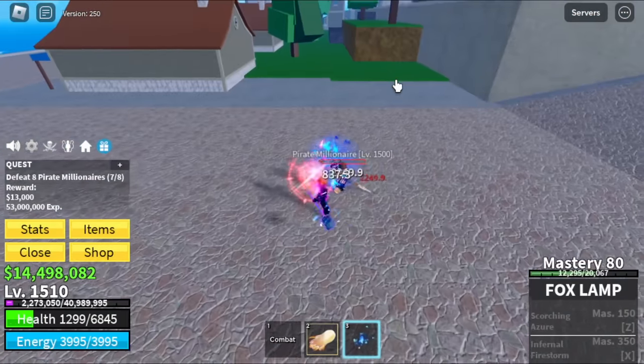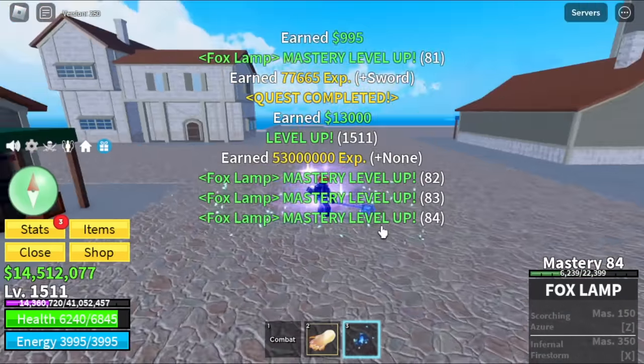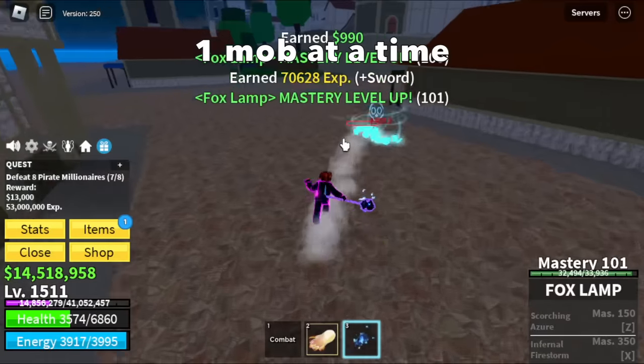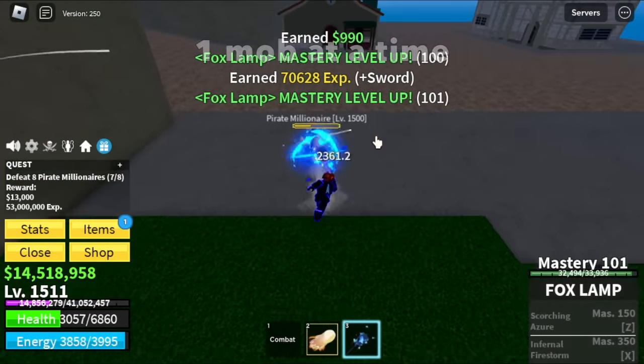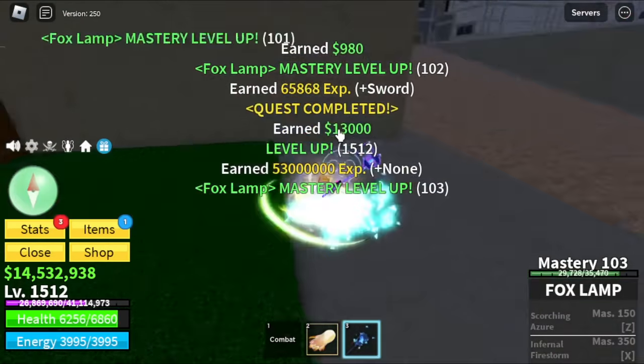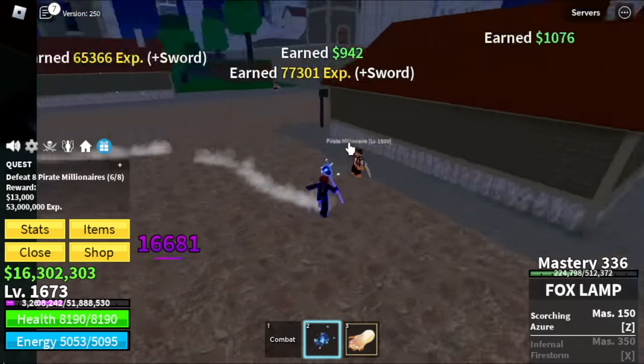We have two skills for this sword. First up is Scorching Azuri at Mastery 150, and Infernal Firestorm at Mastery 350. For my technique, you need to defeat one mob at a time here. It will be slower if you lure four or five at a time.